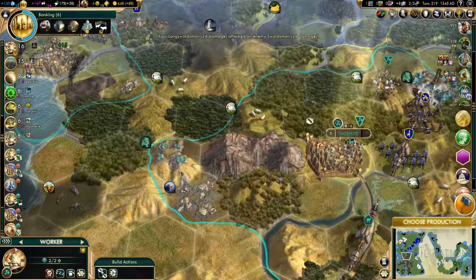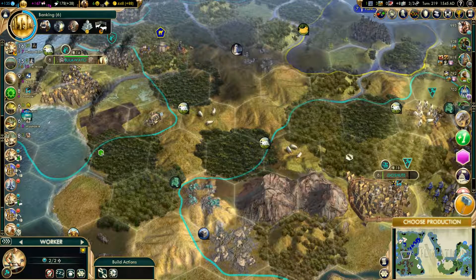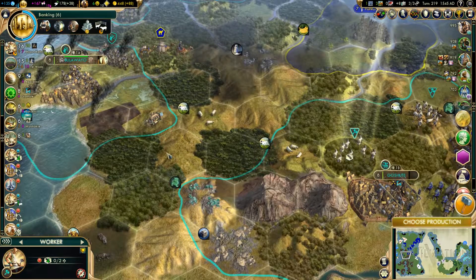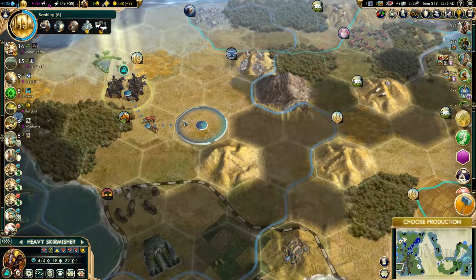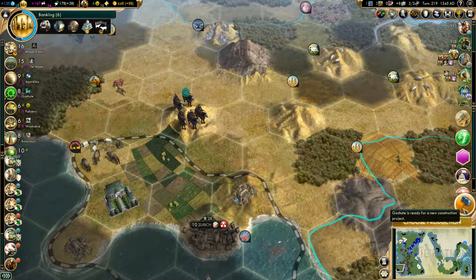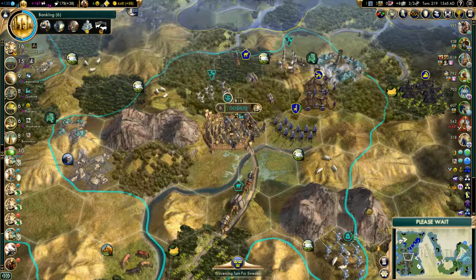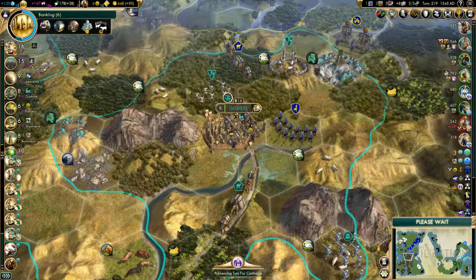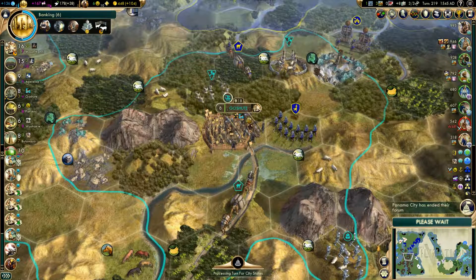Let's just get on land and we can start pulling these guys. New worker. Do I want to connect first? I think I do. Because I need those connections — I need them up so that my infrastructure and my units can move quickly.